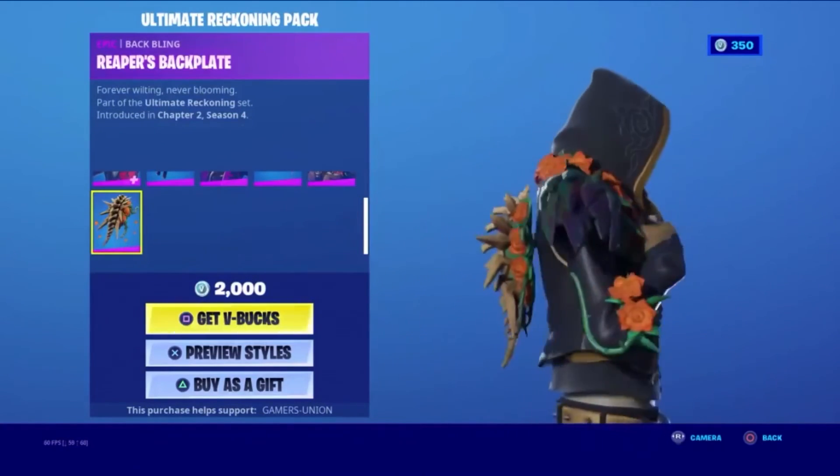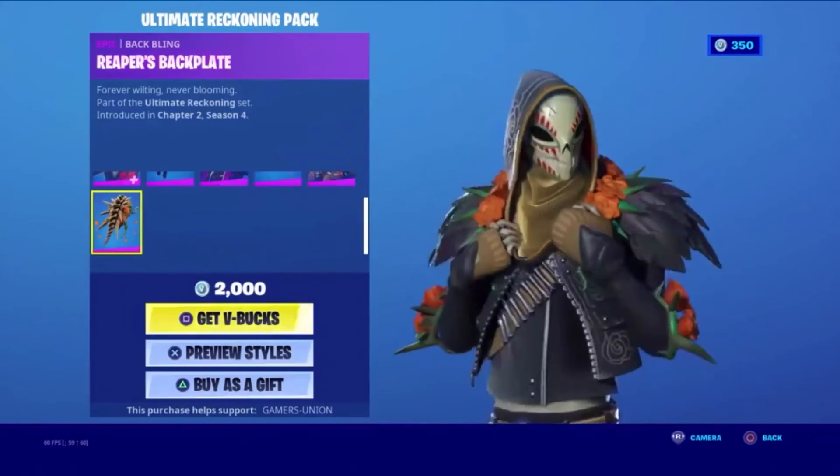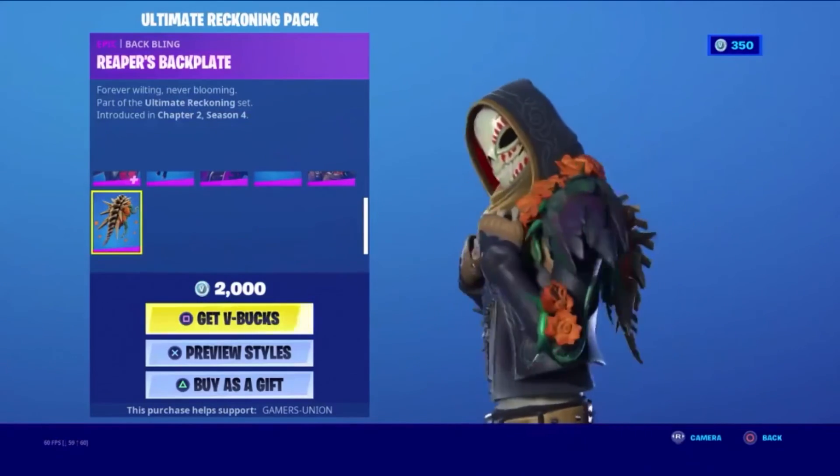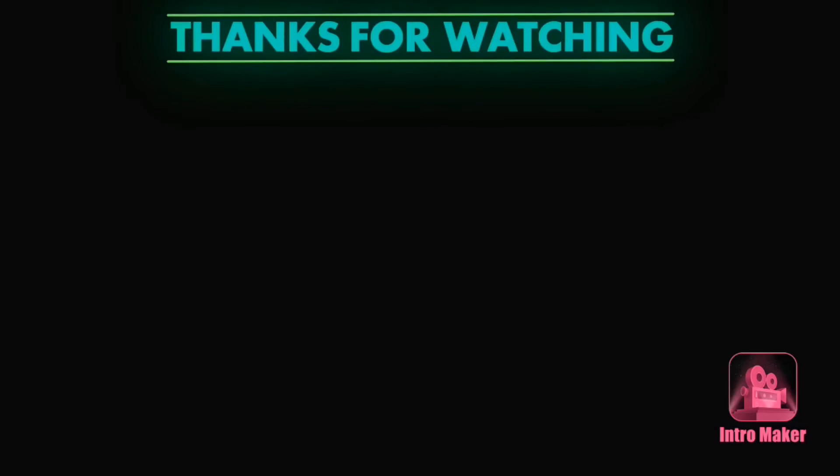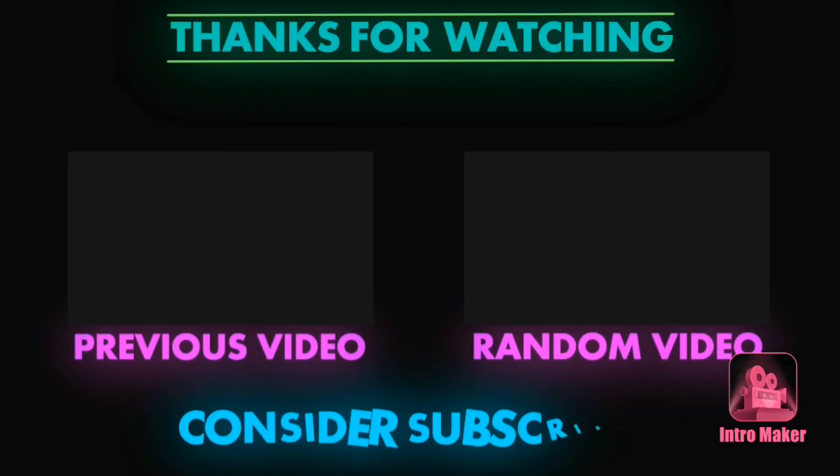Epic Backwing Reaper's Backplate — Forever Wilting, Never Blooming. Part of the Ultimate Reckoning Set, introduced in Chapter 2 Season 4.